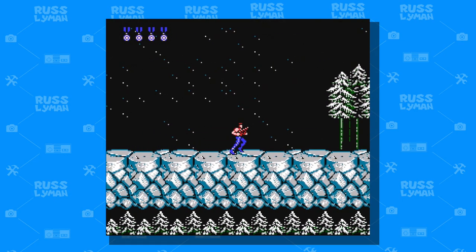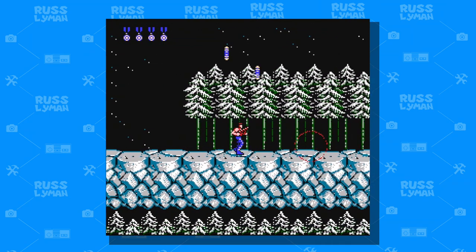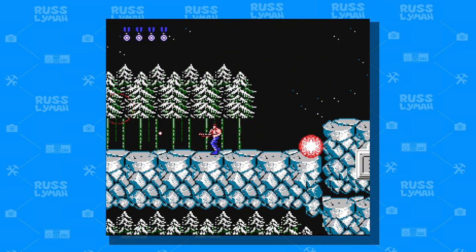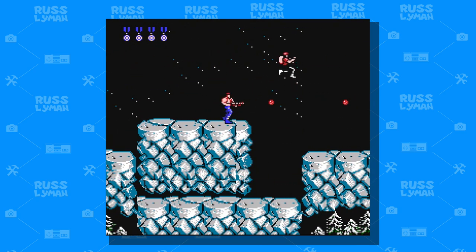This level starts off and you're standing on some icy structures running through the forest in the background with grenades getting hurled out at you. Definitely timing is key in this. You can get hit by grenades, stray bullets from people showing up, but you push forward and keep going on through the level. I just love how the level looks with the ice that you're running across and the dark night sky with some stars in there, and all the snow covered trees, the evergreens in the background. Very great atmosphere.